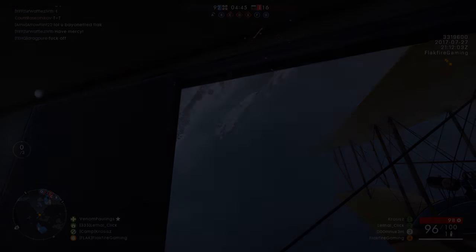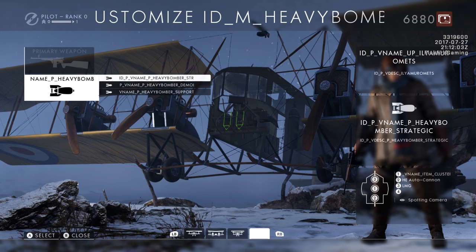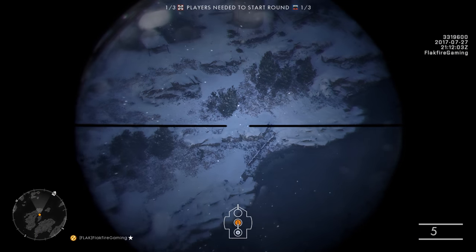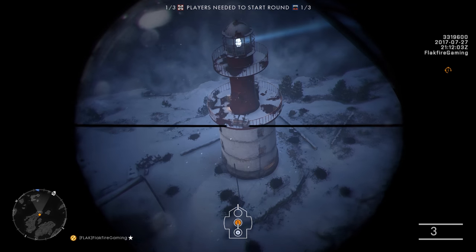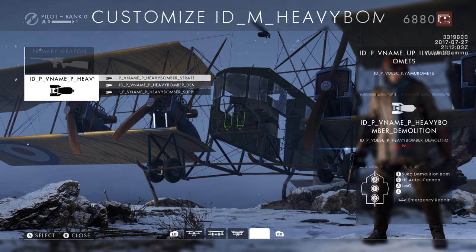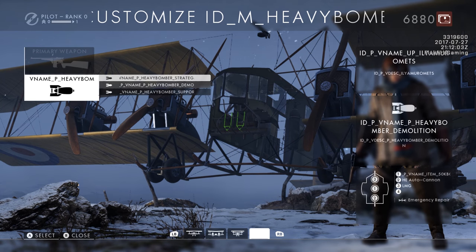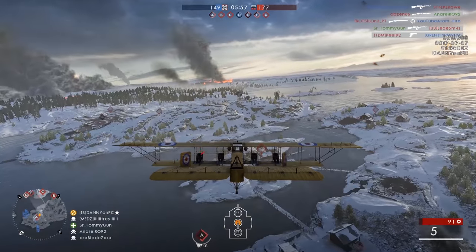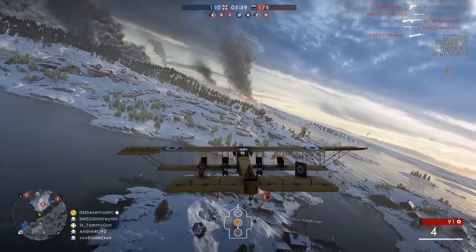There are several loadouts for the Ilya Morometz bomber. The first is a strategic bomber armed with small anti-infantry bombs, flechette clusters, and a spotting camera for revealing enemy locations. Next is a demolition bomber with access to the larger bombs and emergency repair, useful for penetrating fortified enemy positions.